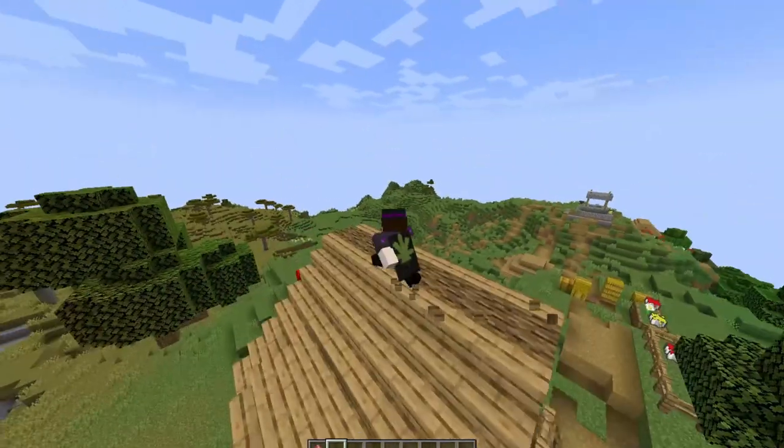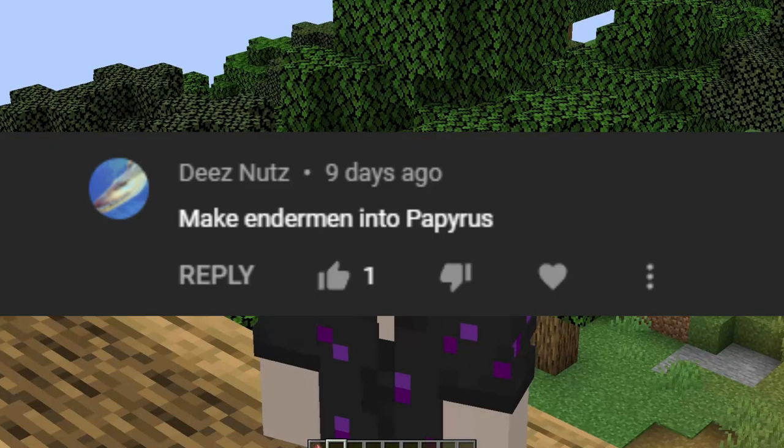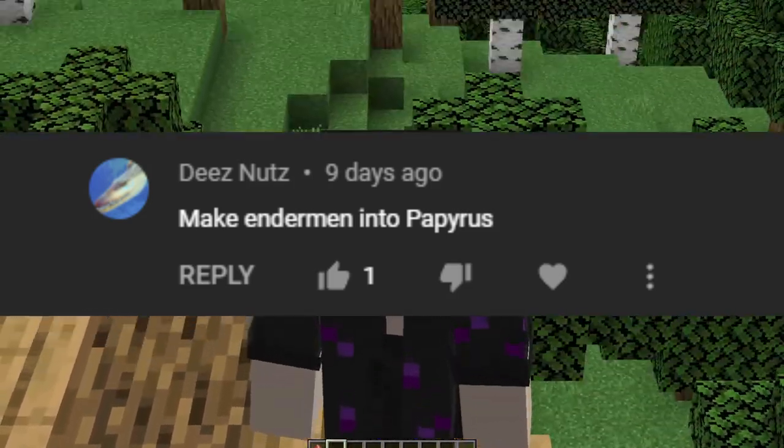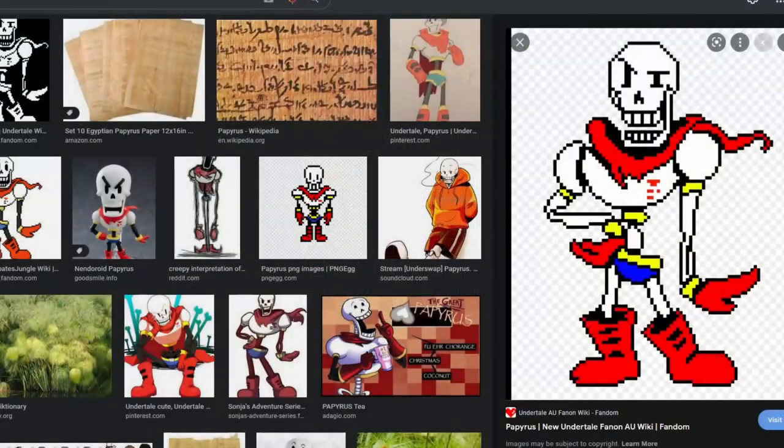If I can do it, you will see it. All right, first mob is: turn the Enderman into Papyrus. Last episode we did Sans, now it's time to do Papyrus.